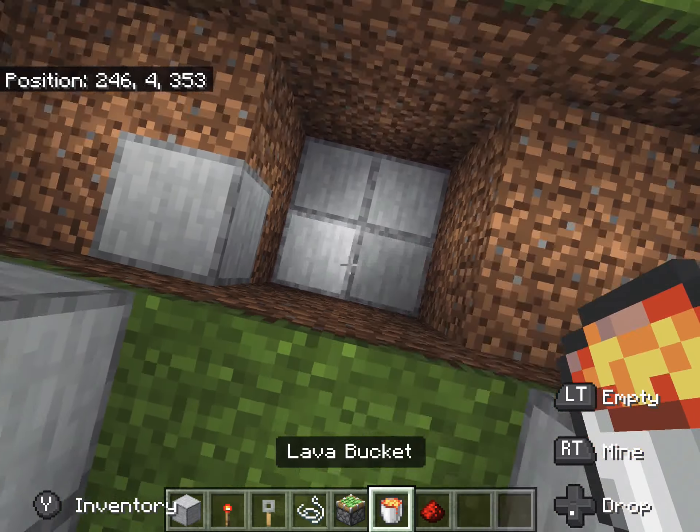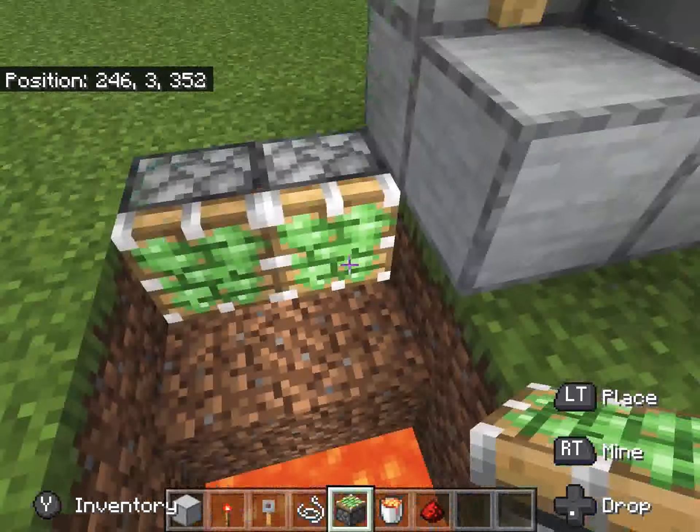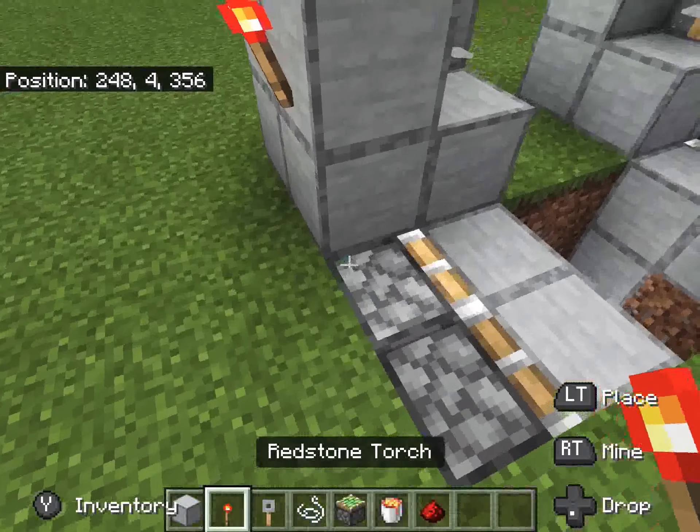Then you're gonna want to only do one layer of lava, not too much. It's just smarter to do it like that. And then you're gonna want this part of it.